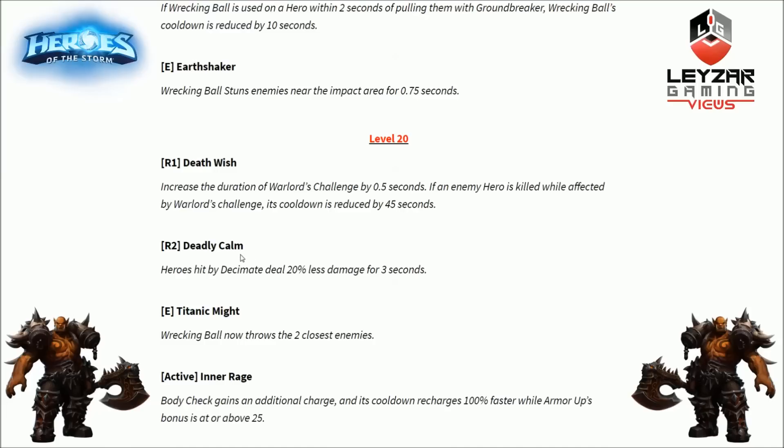Next option is Deadly Calm for the Decimate heroic. Heroes hit by Decimate deal 20% less damage for 3 seconds. This fits Garrosh's trend of mitigating damage by debuffing the enemy team. It's pretty clear he's going to be a frontline tank — there aren't many damage options, and the spotlight confirms he's not a reliable damage dealer. He's more of a super frontline tank that's extremely deceptive until people learn to play against him.